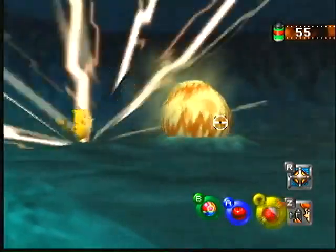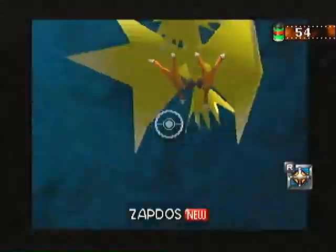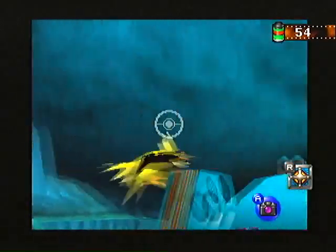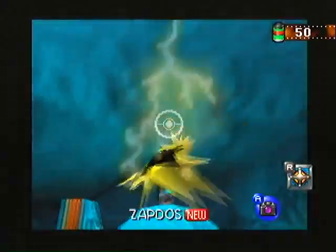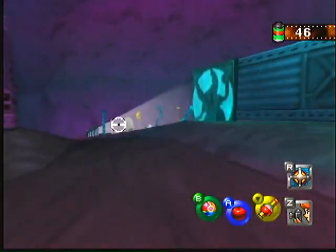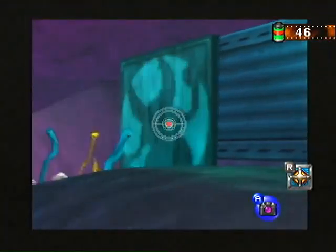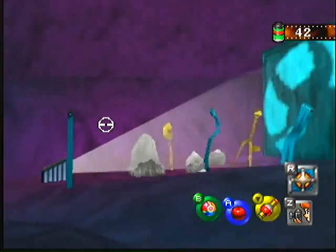If you get Pikachu to Thunderbolt right here next to the egg — Zapdos! — he goes over, shocks it, and once we go into the next room, the screens are automatically on without you needing to bother the Electabuzz. And the Pokémon sign is visible on the wall. Isn't that neat?